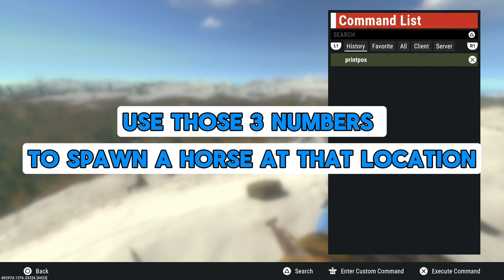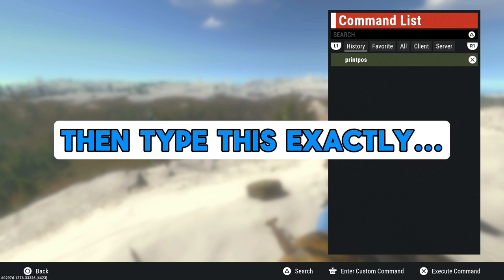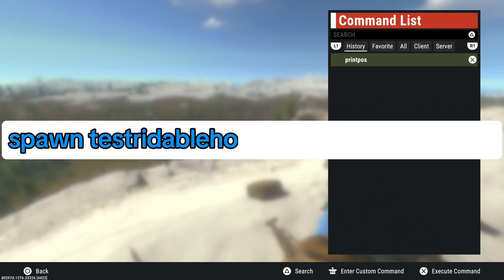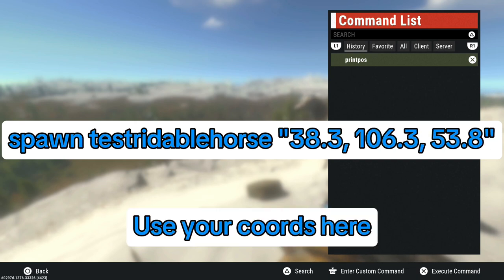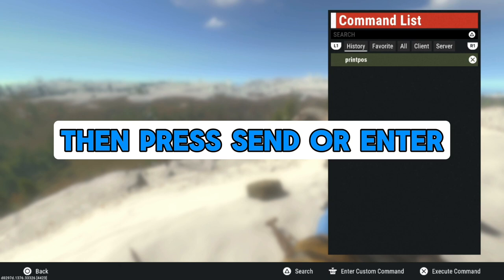We'll use these three number coordinates in our next command to spawn a rideable horse at that location. Press the right thumbstick again to open your on-screen keyboard. Then we'll enter this exact command with the quotations around the coordinates. Be sure to use your X, Y, Z coordinates given to you after using the printpos command. Once typed in, hit send or enter.